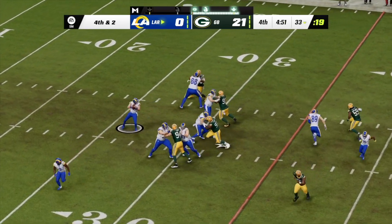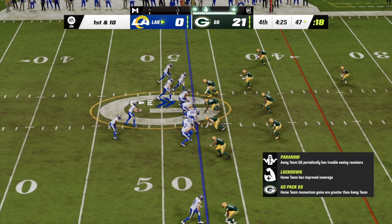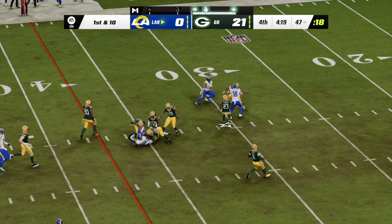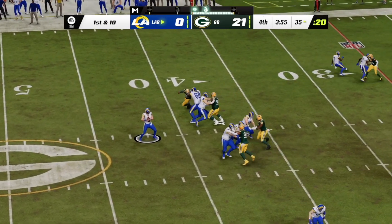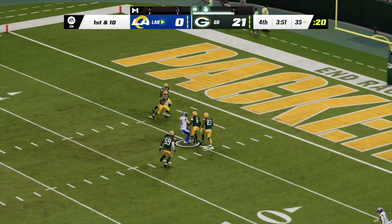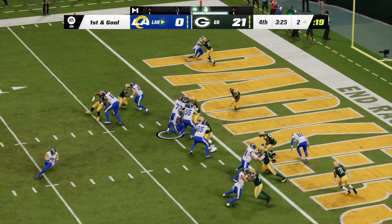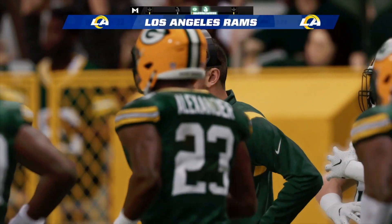Desperation time — Mayfield on fourth down. He's got an open man, finding Jefferson. Now Mayfield, and this one right back into the hands of Jefferson. When things are against you, you want to find out who's going to fight, who's going to scrap, who's going to keep their heads up and continue to play. They are able to get on the board — Akers will score, touchdown L.A.!